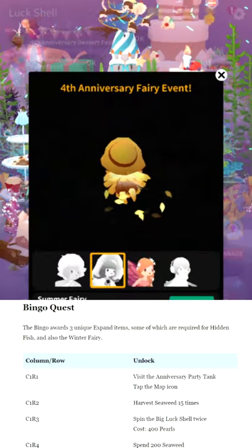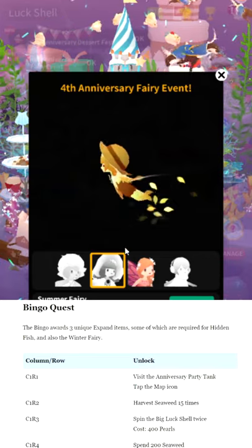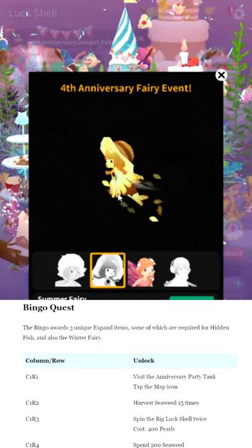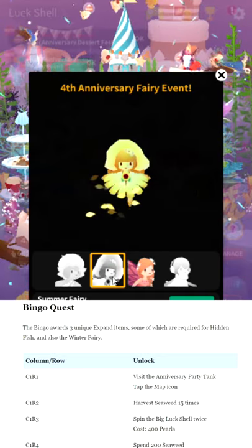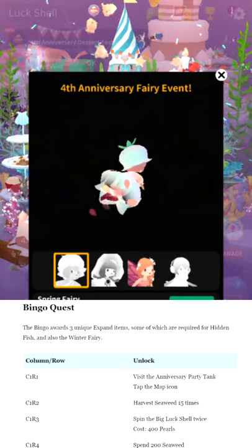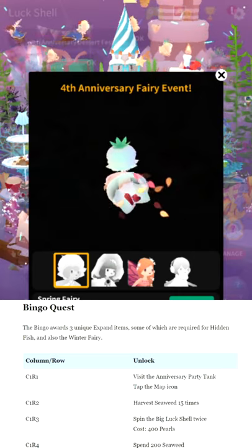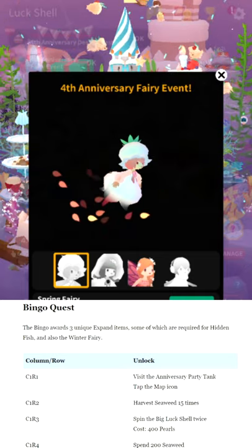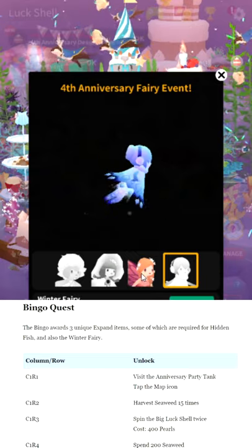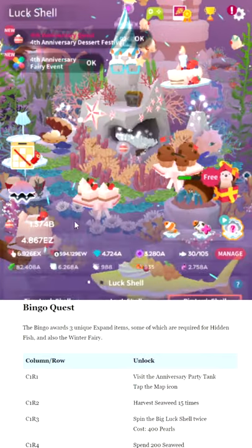The summer fairy is from last year's anniversary quest tank — you basically have to complete the anniversary tank the same way as before, plus a new quest we'll get to at the end of the video. The nice thing about the summer fairy is you can make infinite of them in the anniversary tank and put them in the main tank. The fall fairy you have to get more of through the luck shell. Winter fairy and spring fairy you only get one each. To get the spring fairy you have to fuse the big expensive fish from the prior events — that's pretty expensive. Also, collecting all four anniversary fairies rewards you just 100 pearls, which is very insulting given you could easily spend over 3,000 pearls on the fall fairy alone.